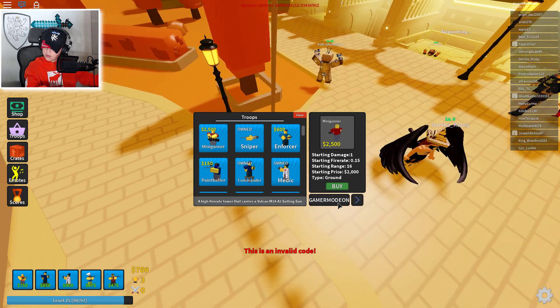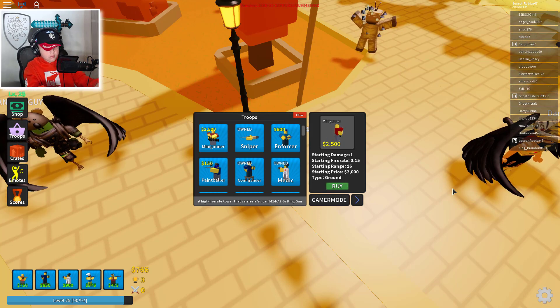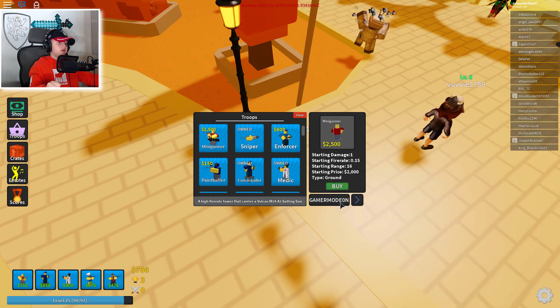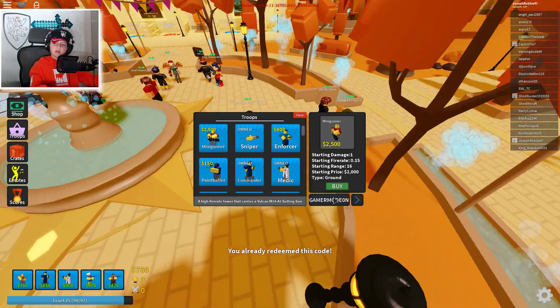All right, so instead of writing an O right here, it's a zero. All right, you've already redeemed that code already.